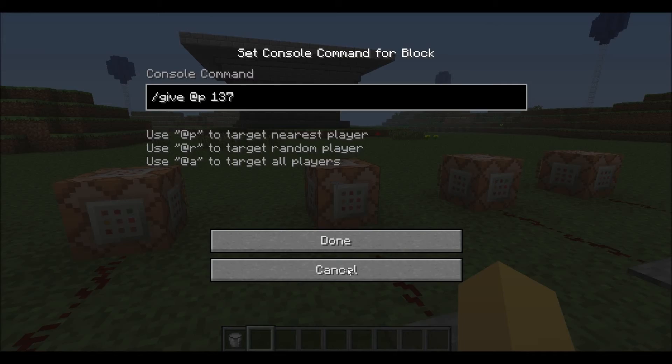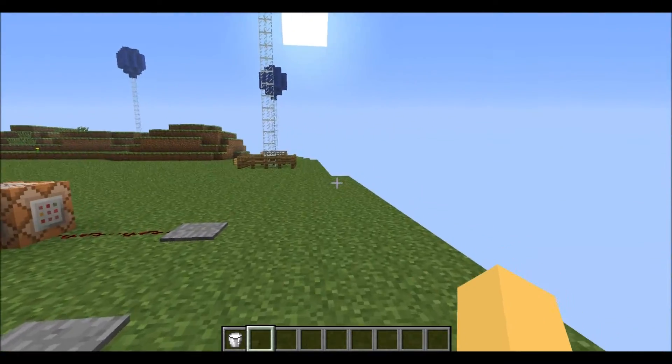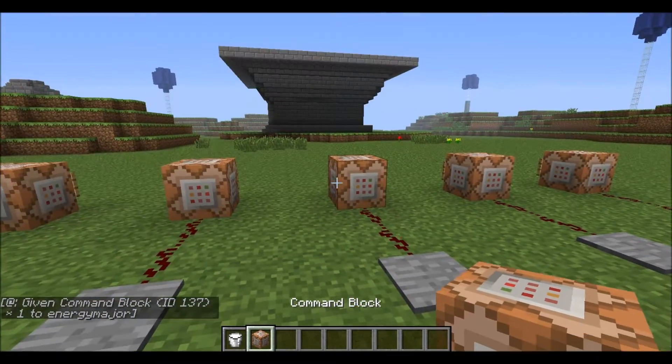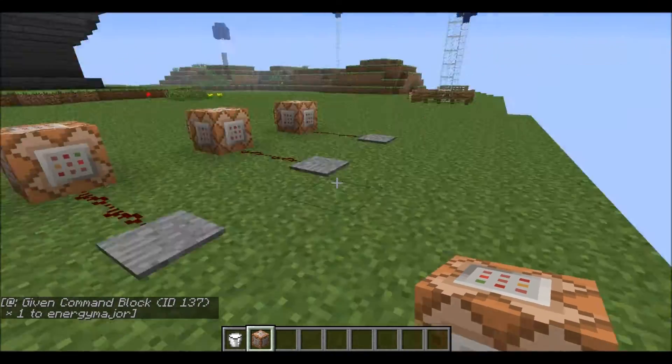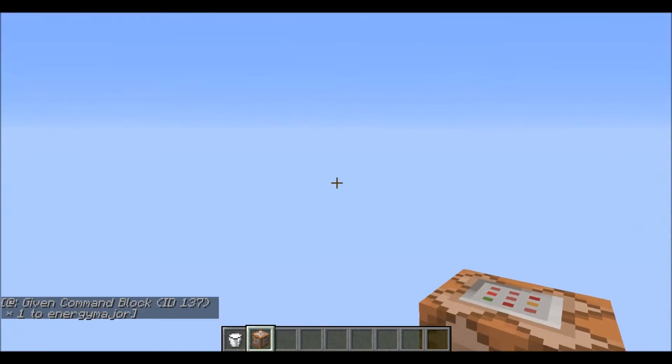Number three is the give command, so this does exactly what it says, and this is a command you can type in normally. I set it to item ID 137, which is the ID for a command block, so I stepped on the pressure plate and it gave me a command block.